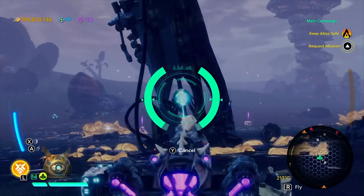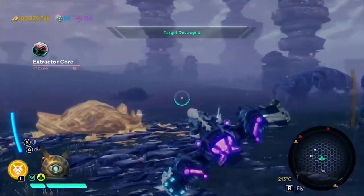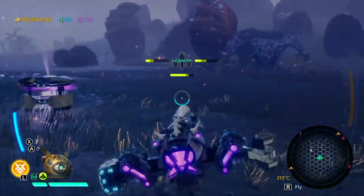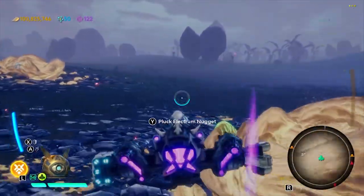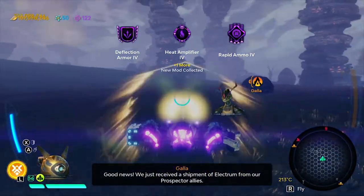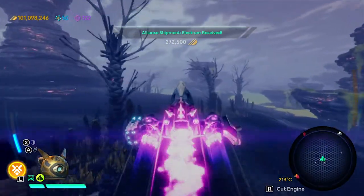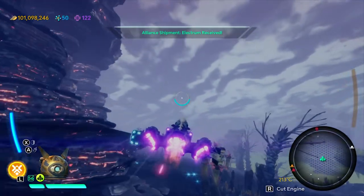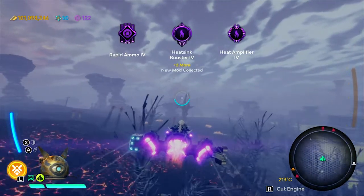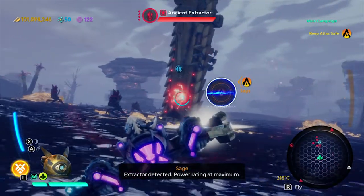Level design: three points. I really like the entire Atlas system and how the planets are different — everything just feels genuine. Play balance: plus one point. I think it really is play-balanced, even going into head-to-head competitions. Complete experience: two points. I really do believe I had a complete experience with this — it didn't exceed my expectations, but they were definitely met.